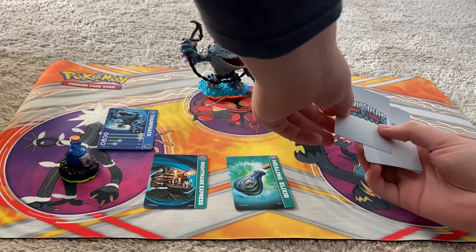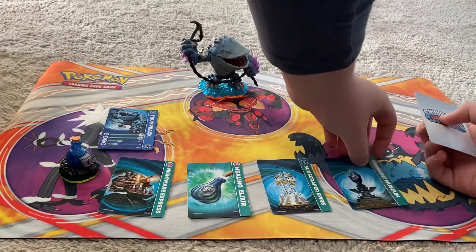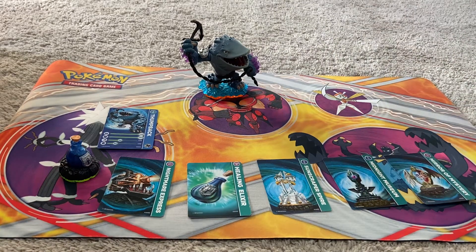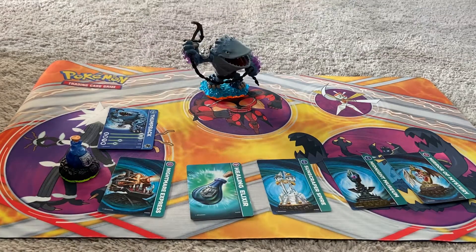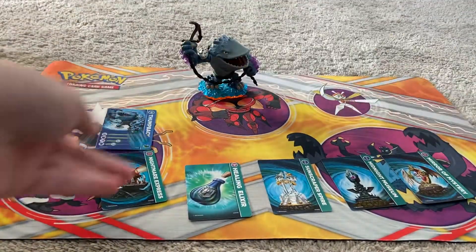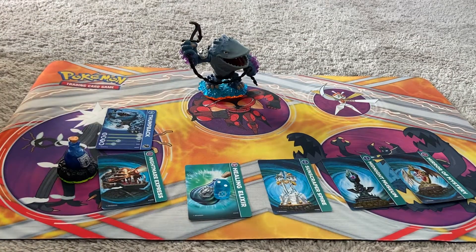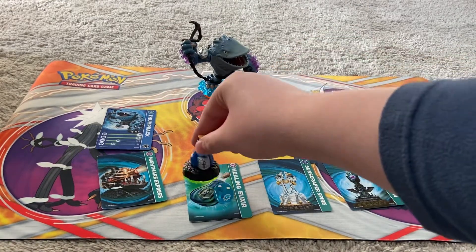Nightmare Express is number one, Elixir is number two, Sunscript Towers is three, Midnight Museum is four, and Mirror of Mystery is number five. If I get number two, I automatically get Thumpback back. I got number six, which means re-roll. On two — we got six again. Two — yes! Wow, so we automatically get Thumpback back because we got the healing elixir.